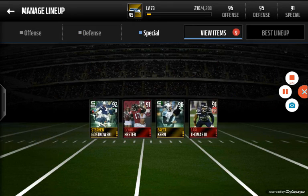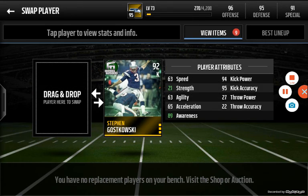Next up, special teams. Something you definitely want to look for in your kicker, if you do kick field goals — if you always go for it on fourth down, go right ahead. But you always want to look for kick power and kick accuracy. If you don't have both, it just does not help you.